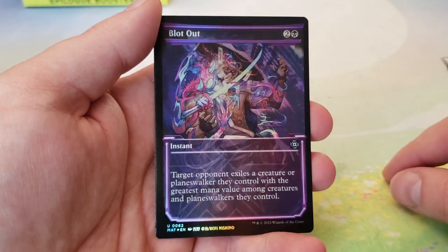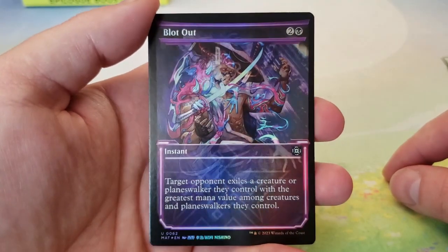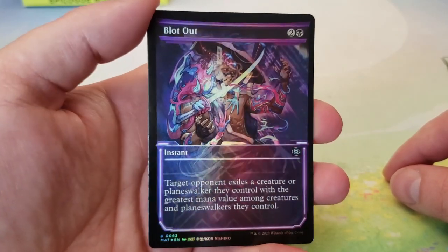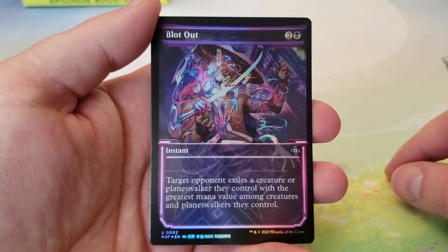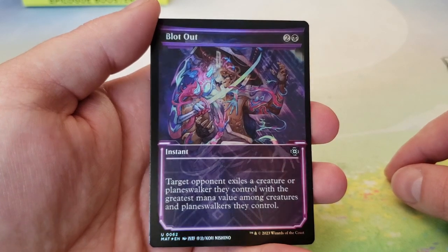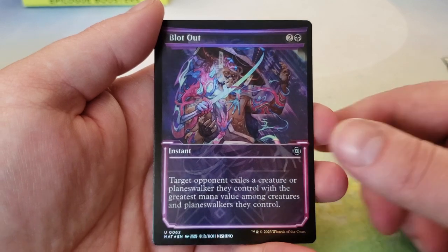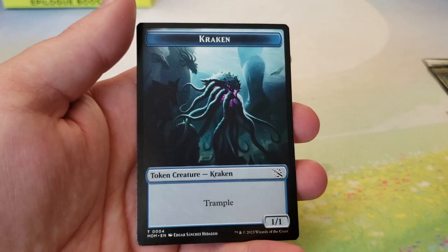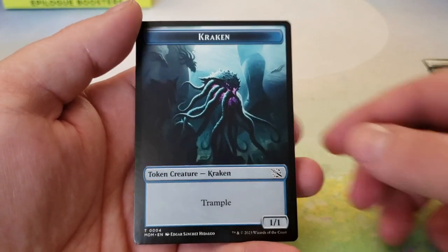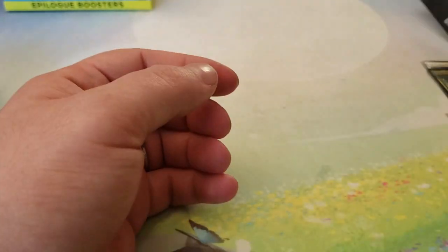We got Blot Out in a foil showcase — this is an uncommon. I didn't know they were going to do uncommons in the showcase, that's really cool looking. Two black: target opponent exiles a creature or planeswalker they control with the greatest power. That's kind of cool. And then we have a Kraken Token — I like that. Kraken Token is 1/1 with Trample. I know what this is for — that's for the Segovia.